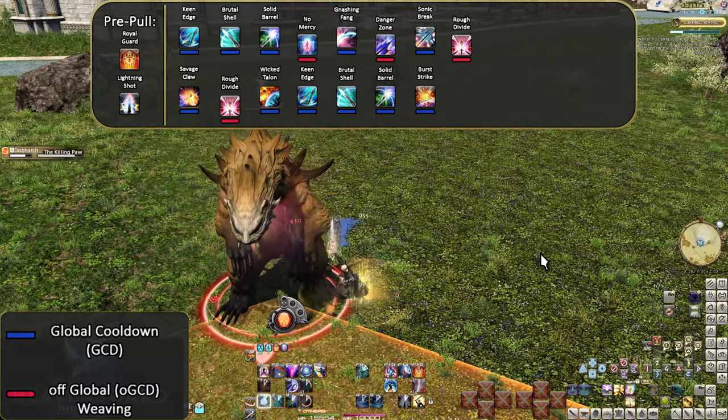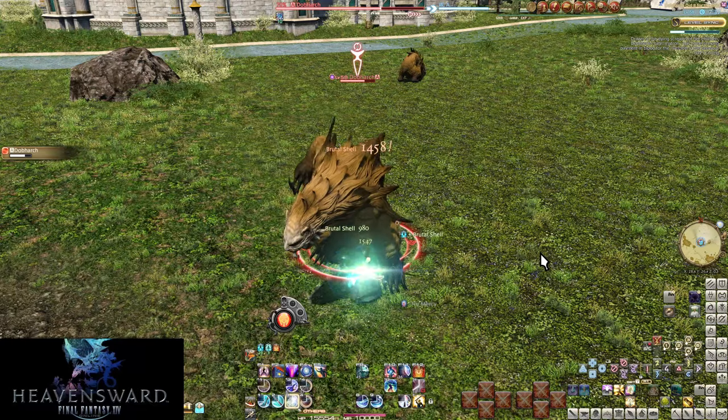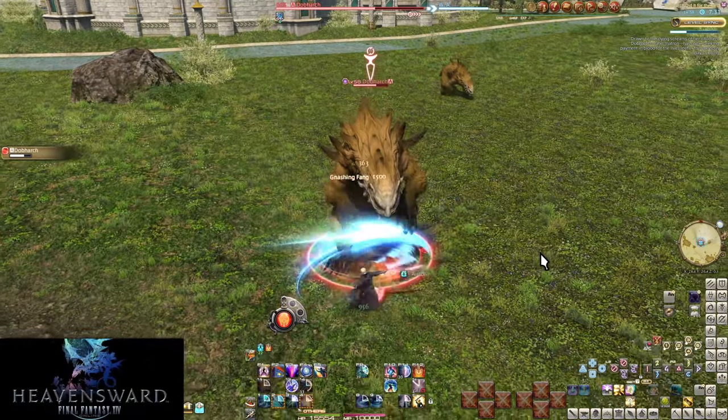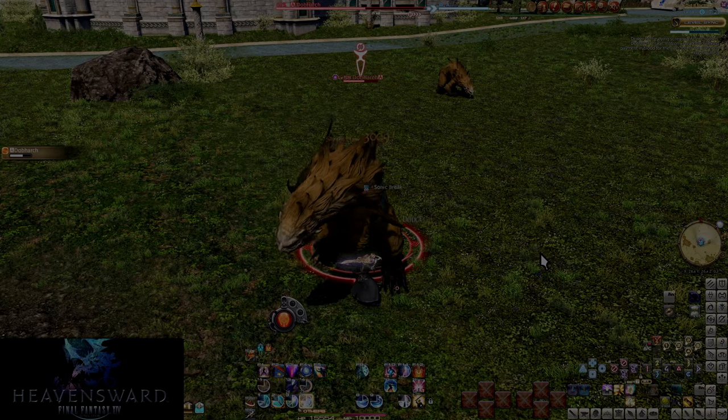That's the start of Gunbreaker's toolkit. Nothing too intense, but enough to be overwhelming to begin with. Just remember to hold onto a charge for your Gnashing Fang when it comes off cooldown — we want to use that as soon as possible. Find your footing with the rotation and then level up a bit to get into the Stormblood skills.